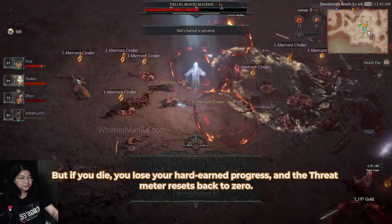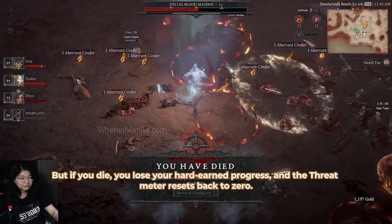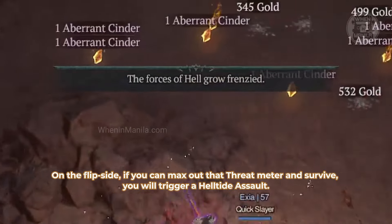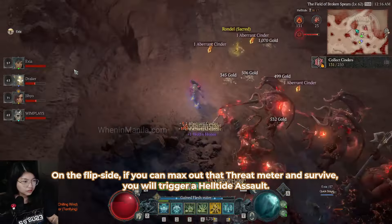But if you die, you lose your hard-earned progress and the Threat Meter resets back to zero. On the flip side, if you can max out that Threat Meter and survive, you will trigger a Helltide Assault.